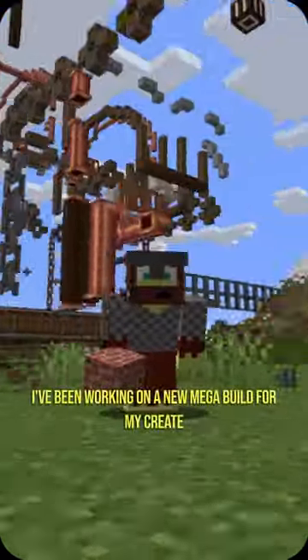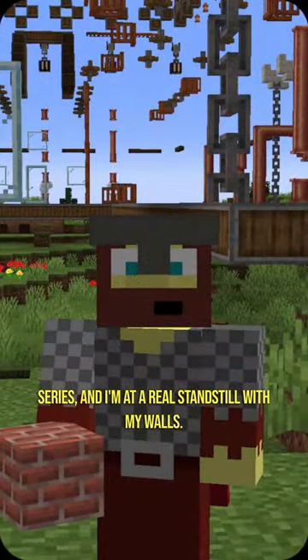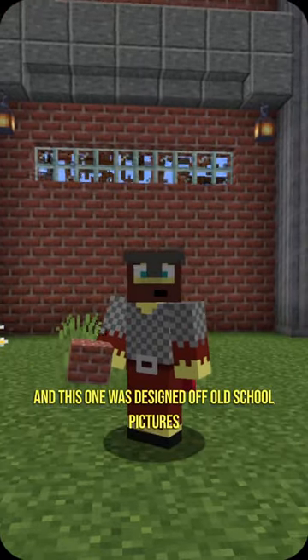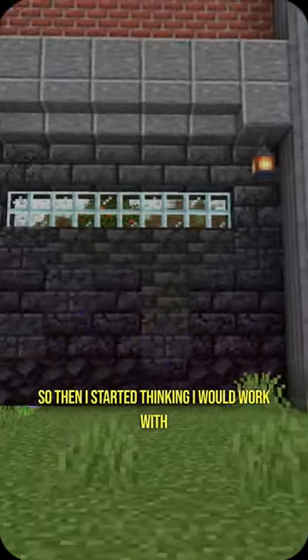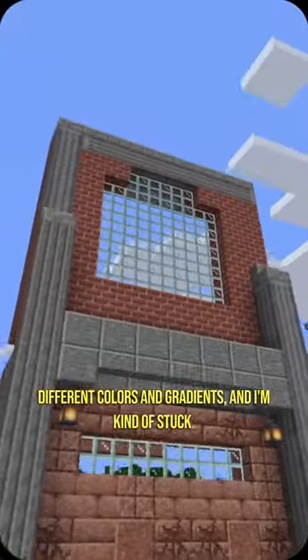I need your help. I've been working on a new mega build for my great series and I'm at a real standstill with my walls. This is the first wall design I came up with when working on this factory, and this one was designed just off old school pictures I saw on the internet, but it felt a little weak. So then I started thinking I would work with different colors and gradients, and I'm kind of stuck.